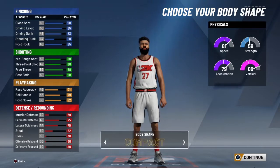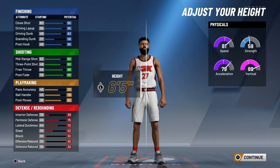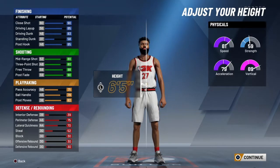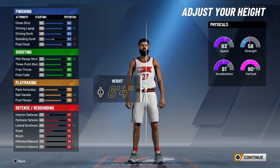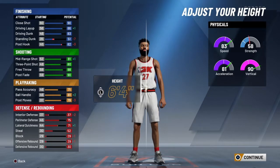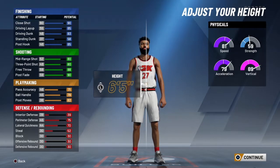Body shape — I pick compact. The best height is six-five, because at six-five you get elite contact dunks, the green light window, and tier-three dribbles. You can go lower but it's harder to get — like six-four you can still get elite contact dunks, same as six-four, but it hits other places. Regardless, if you pick six-five you'll get elite contact dunks, the green light window, and tier-three dribbles.